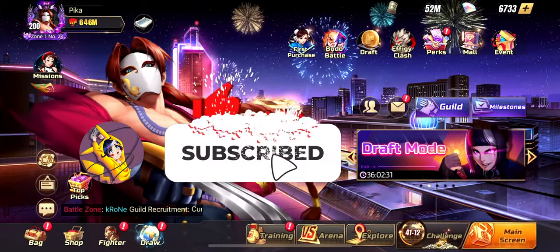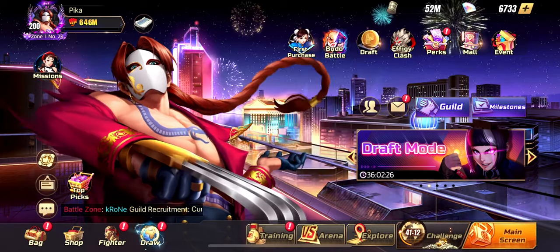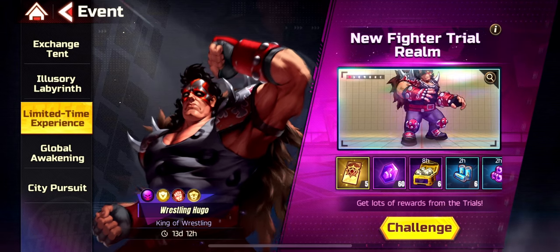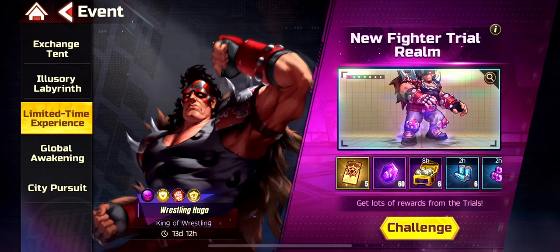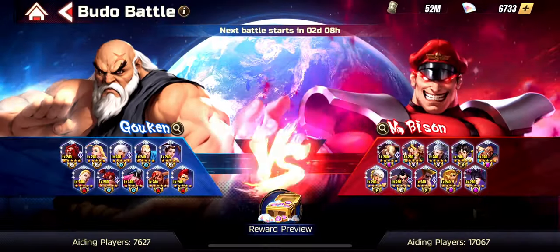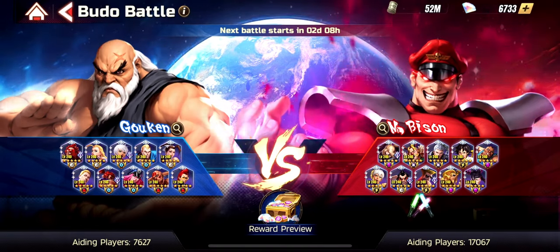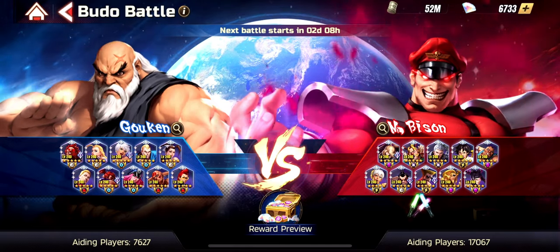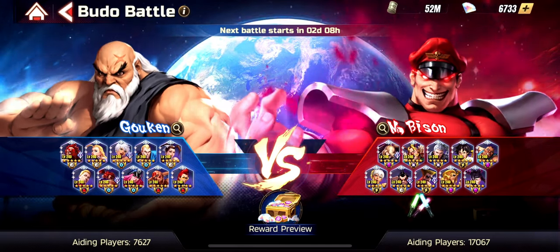The new update has dropped and we have some small events opening right now. We have a new character, King of Wrestling Hugo, and he's awesome — I'll be talking about him in the next video, making a dedicated video to explain his skills. We also have Voodoo Battle that started. You can pick a side; it's totally RNG in my opinion depending on what team wins. I just randomly picked Bison for absolutely no reason, so hopefully best of luck for everybody.